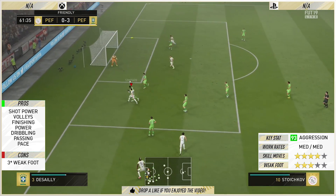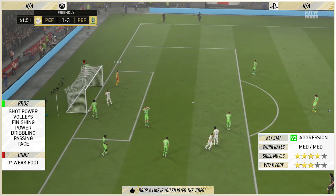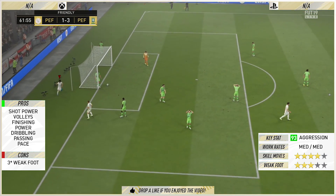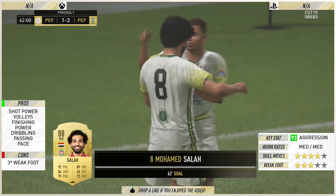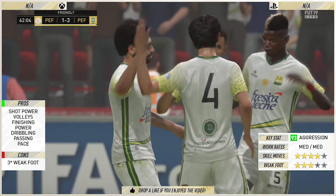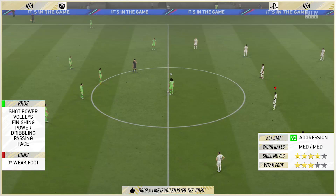Look at that for a fake shot — fantastic. Stands up at the back post and Salah heads in. Another great creative goal there from Stoichkov. The passing is on point, the pace is ridiculous at times. And the only con I've got with this card — the only gripe — is that three-star weak foot. It's not great and it does go against the card in a number of different ways, especially if you're running through on the right-hand side and want to cut it back on the left.